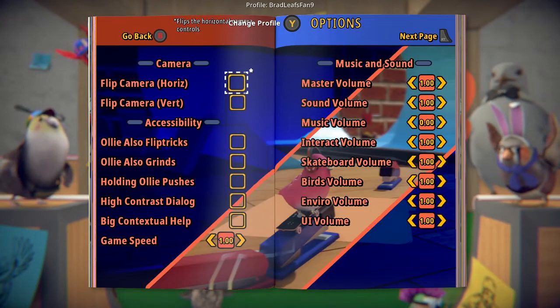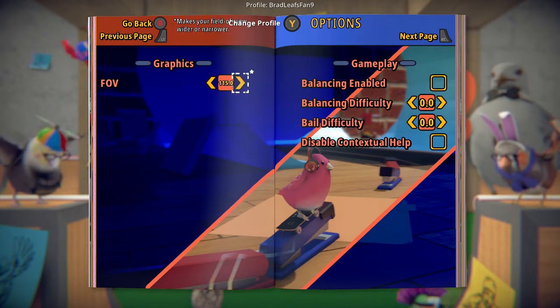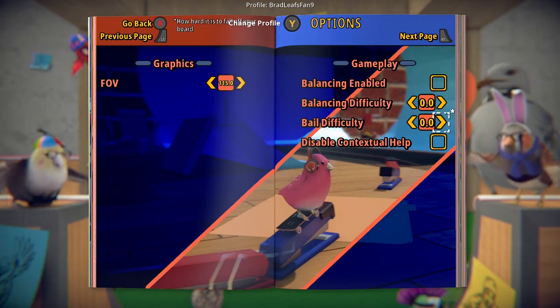Each level has tapes, clothing, a deck, and some wheels to unlock. In the settings, feel free to change whatever you want. I turn off the balancing, turn down the bail difficulty, and add field of view.